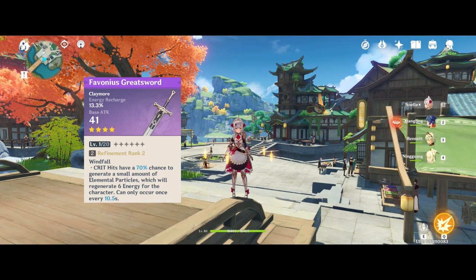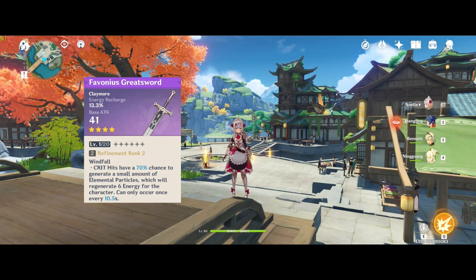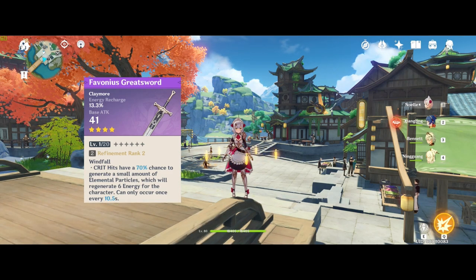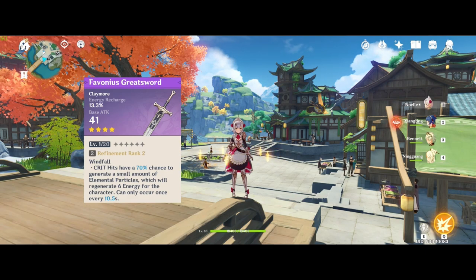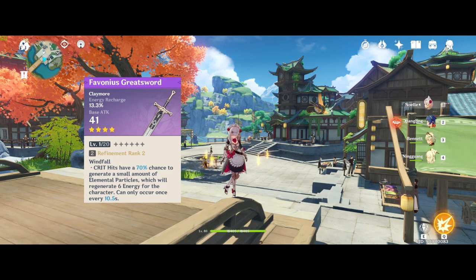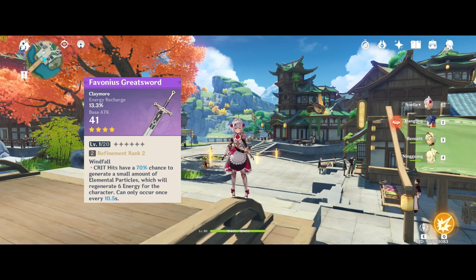It's a toss-up at the end of the day, because securing a 100% burst uptime is an extremely ideal scenario for Noelle. However, after all the testing I've done, my conclusion is that with the team compositions I generally run, factoring in my gear, playstyle and preferences, I'm personally perfectly fine with the 70-80% uptime I currently have and I'll just keep the raw damage gains from using something like the Serpent Spine.